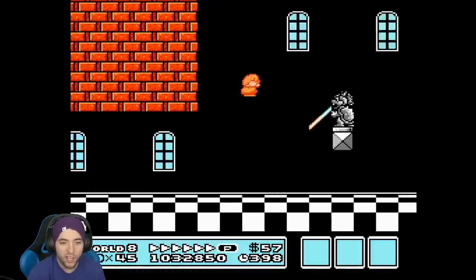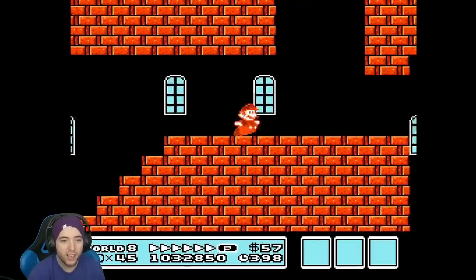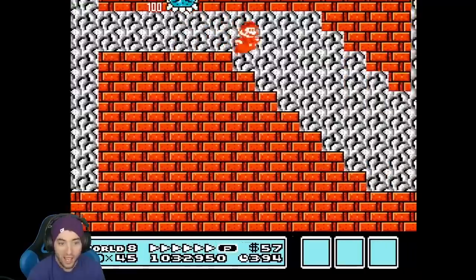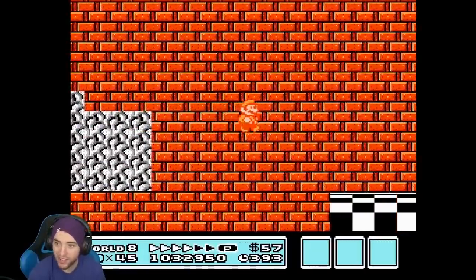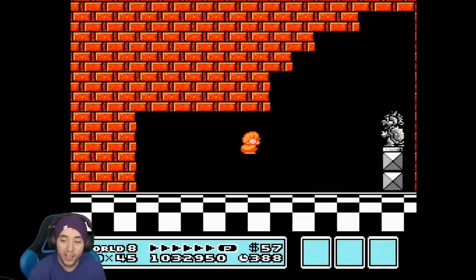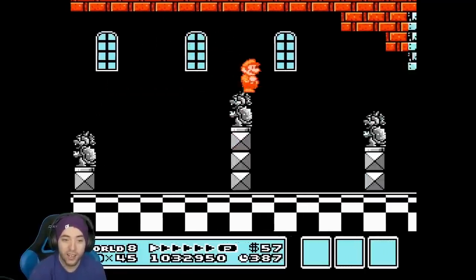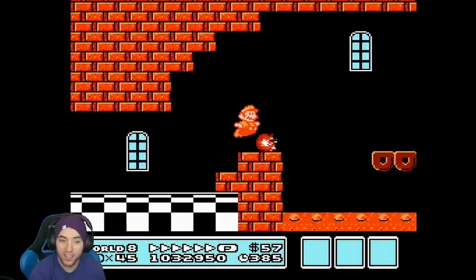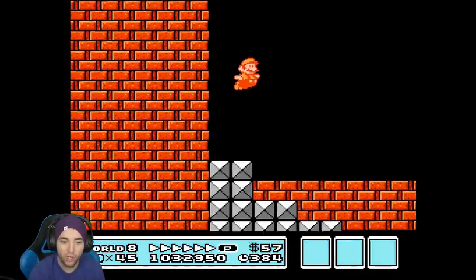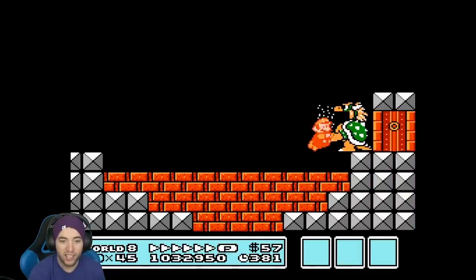The TAS uses a star to do a trick — it lets them kill the Thwomp and have the fire flower. In any percent no wrong warp we actually do that to get the world record — we don't do it as efficiently, but we have to delay a couple seconds to get the wall jump. It's insane.